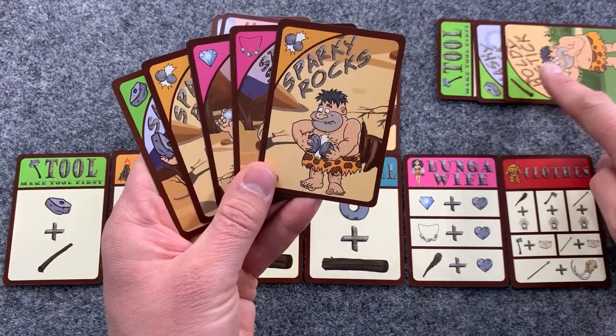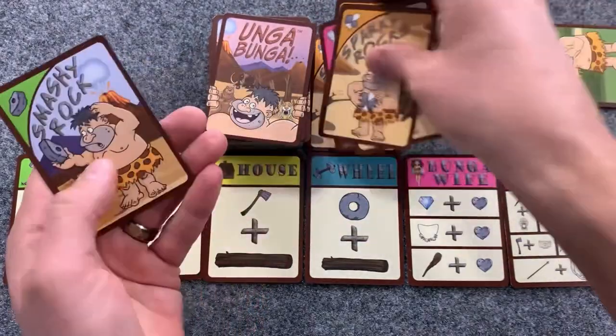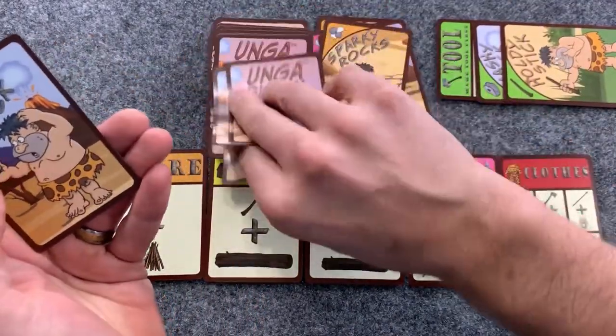Once one player has a tool, any other player who does not is able to discard four or five cards and then draw back up to five cards.